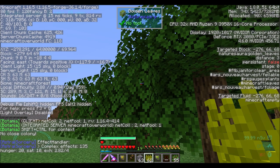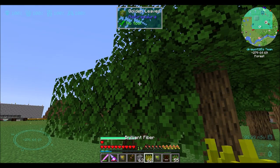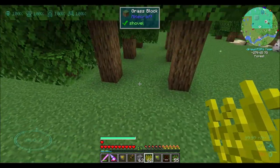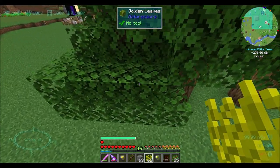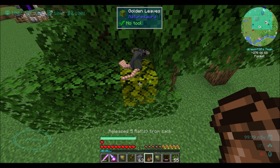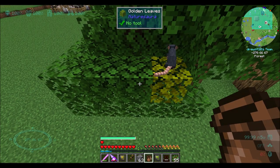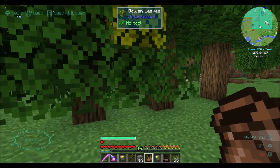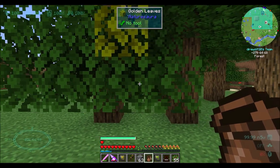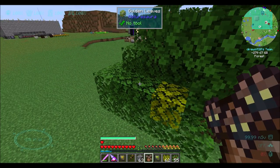If we F3 this, we might see what stage they're at. I don't think you can speed it up with Sigil of the Green Grove type effects. Tick accelerators might do it. So let's try our rats and see if this is a tile entity that can be tick accelerated. I'm going to call that a yes. And then they'll also spread to the adjacent leaves, which is cool, eventually. See, these are golden leaves - I didn't click this one, I never clicked this leaf.